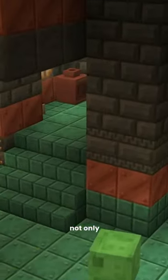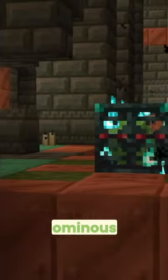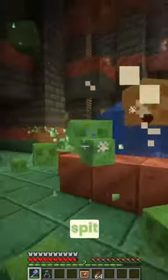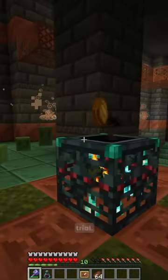In a gigantic new snapshot that re-does Trial Chambers pretty much entirely for the third time, we've got a new type of spawner called the Ominous Trial. While taking on an Ominous Trial, random effects will be spit at you and other mobs nearby, and this will continue until eventually you beat the trial.